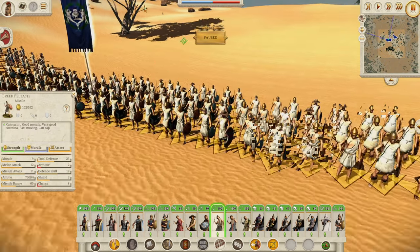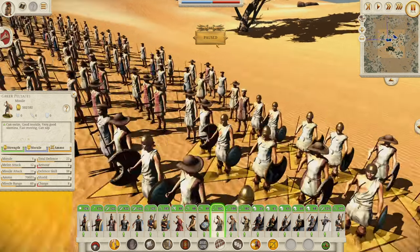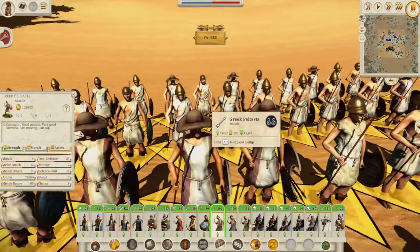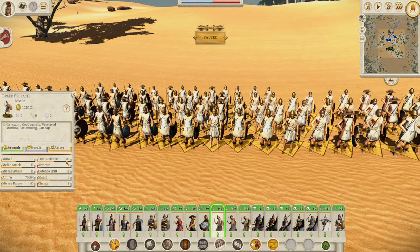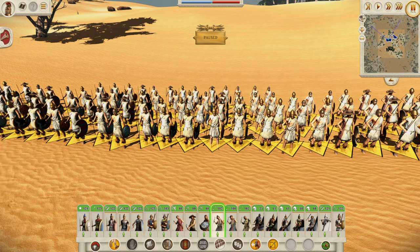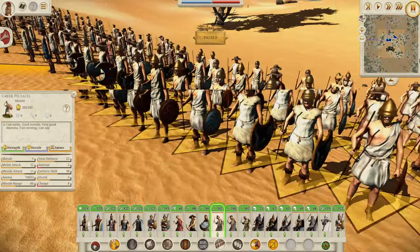Then we have the Greek Peltasts. These are pretty good as peltasts go. They've got two armor from their helms and three shield for their little shields — 23 total defense, which is really good for a peltast unit. 11 missile attack for seven javelins, 12 melee attack and nine morale. These guys are a really decent javelin unit. If you like jav units, go for these guys. And again, we see the cowhide textures on those shields — fantastic little details that make this mod so good.